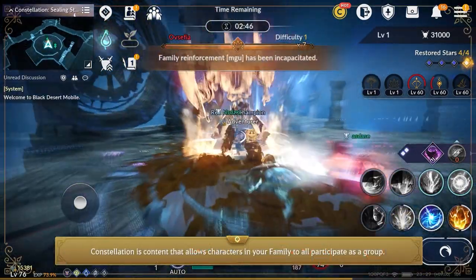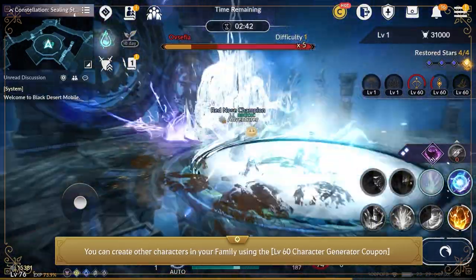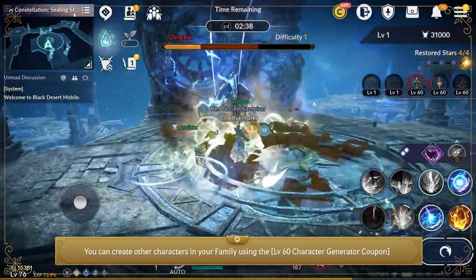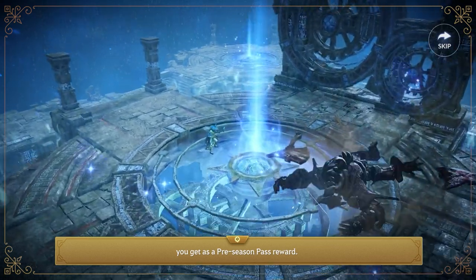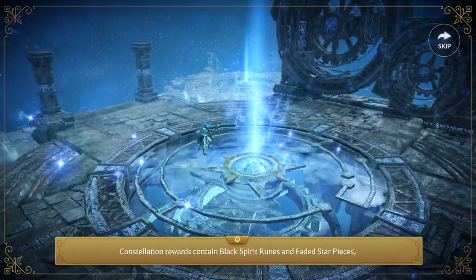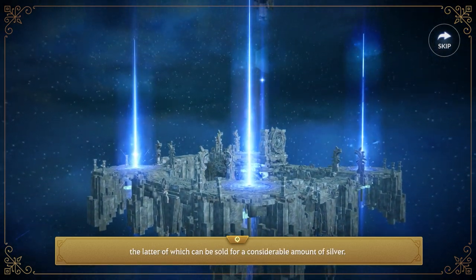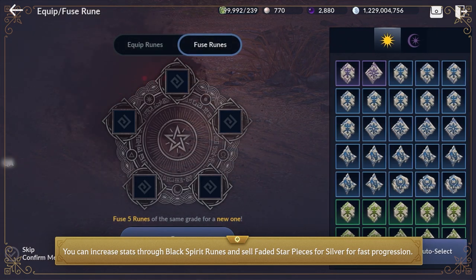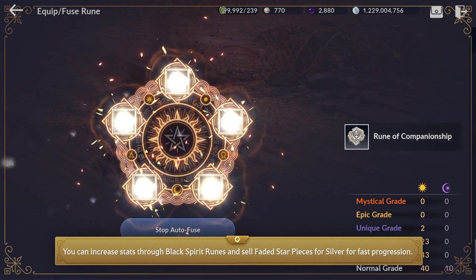Constellation is content that allows all characters in your family to participate as a group. You can create other characters in your family using a level 60 character generator coupon obtained as a preseason pass reward. Constellation rewards contain Black Spirit Runes and Faded Star Pieces — the latter can be sold for a considerable amount of silver. You can increase stats through Black Spirit Runes and sell Faded Star Pieces for fast progression.